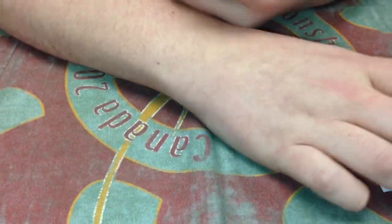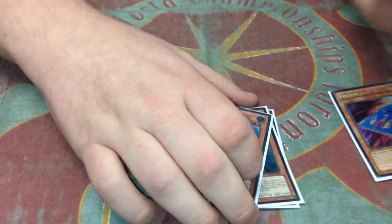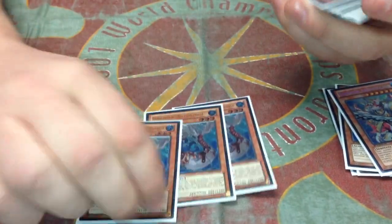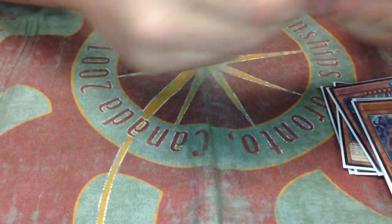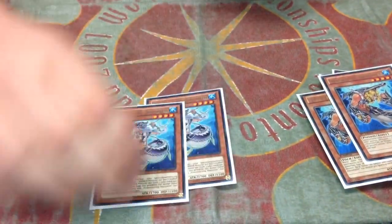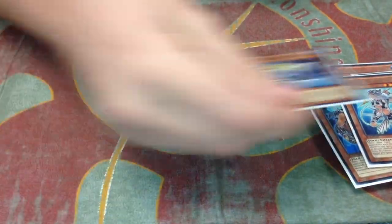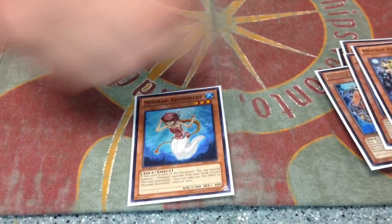I played three Teus, just one Megalo, three Linde, one Gunde, three Pike, two Turge, and Osha. Hilde was the last Mermail I played.